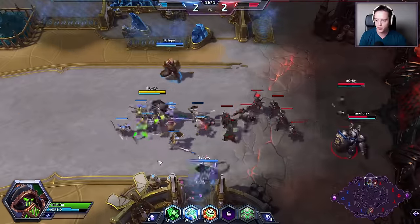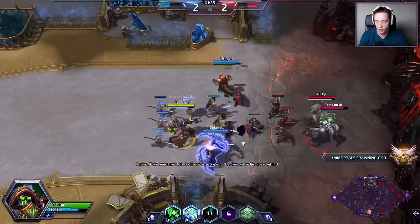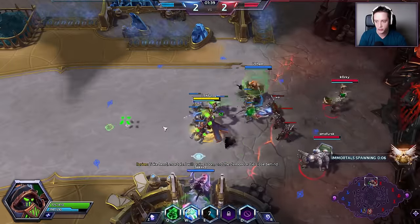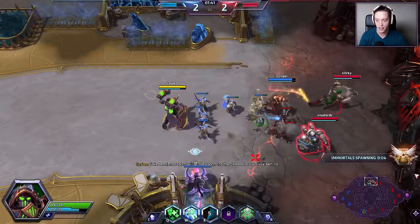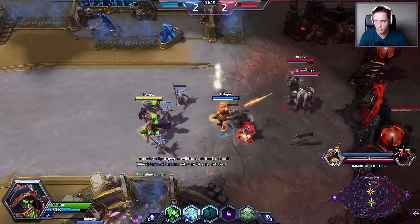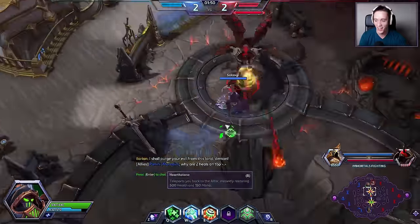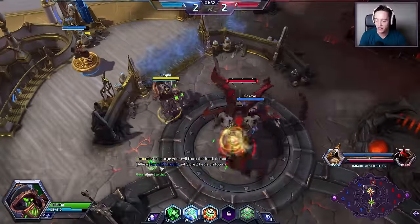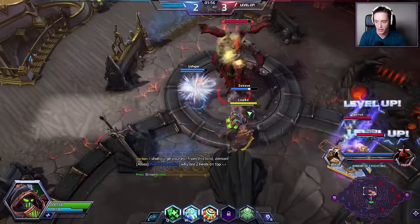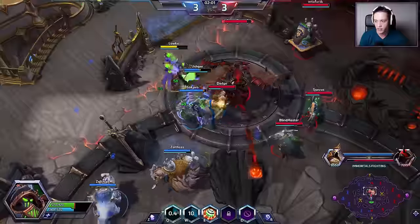One very important thing to note about the Q ability is that I can actually switch targets on the fly constantly. So I'm now healing the Illidan player, now I can be switching to the Monk player, and there's no cooldown on that. I can switch between those constantly. The only problem is that it channels indefinitely, and it does cost a pretty substantial amount of mana. So if I'm not paying attention, I will be running out of mana very quickly.